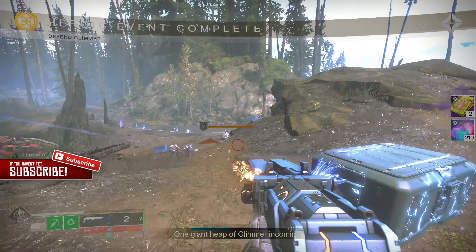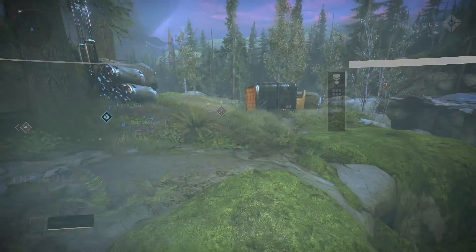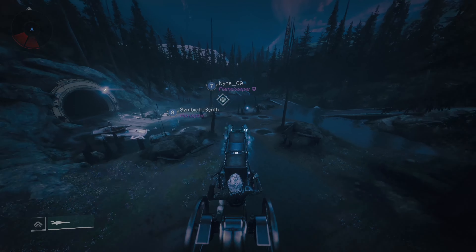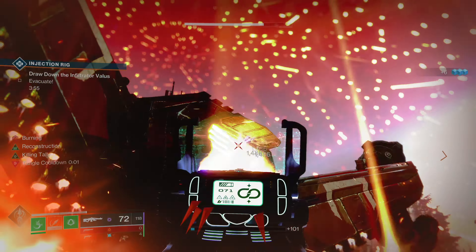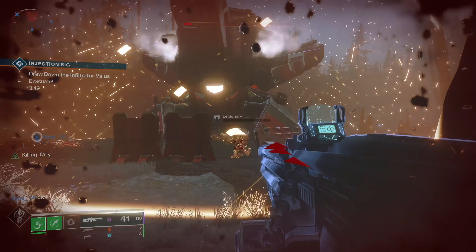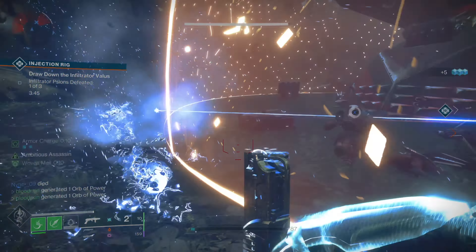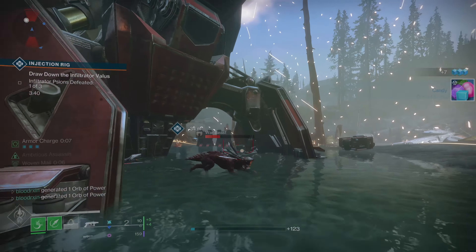As for the most efficient farm for both candy and spectral pages, it would easily have to be the public events on EDZ. There's no other activity right now that's as short as public events while giving you two to three spectral pages every time. Alongside the spectral pages you're also earning 210 candy every heroic public event, and right now these events are very active with players so you can get them done really fast, making this farm very efficient.